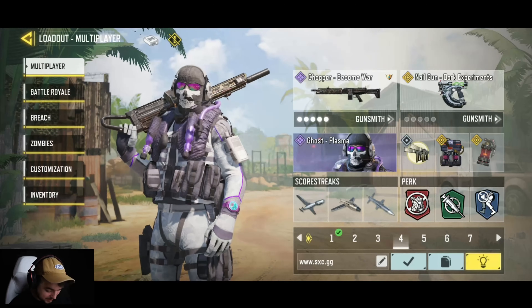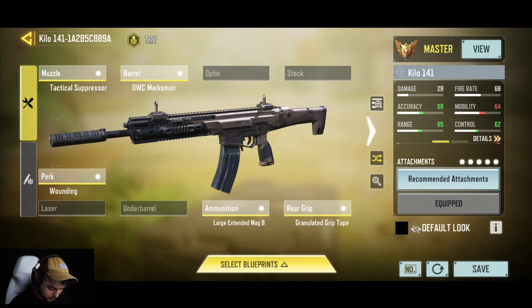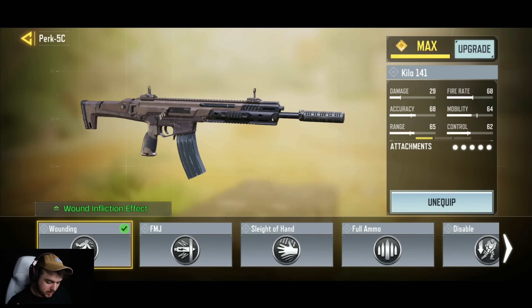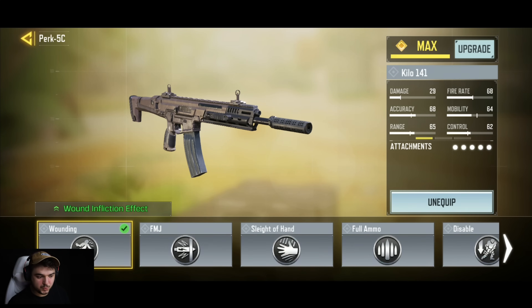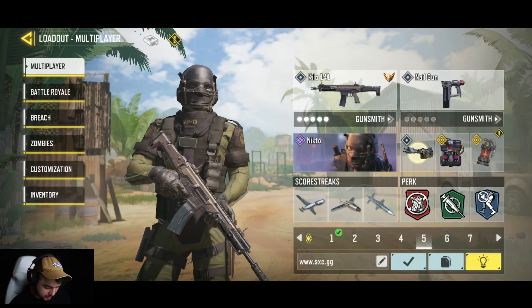Moving on to the Kilo — this is the Kilo build the pro players were using. I actually got killed by a Kilo 141 recently and he was using the Wounding perk — you cannot heal at all. You get shot up, it's over, you can't regenerate. It's really good for respawn, and honestly maybe even better for search and destroy — shoot players down, they're tagged, they can't heal. I might give the Wounding perk a shot. The Kilo 141 is serious business.